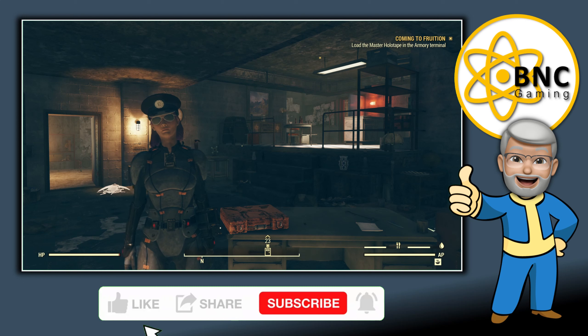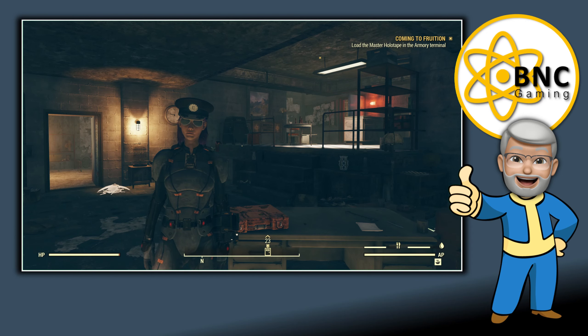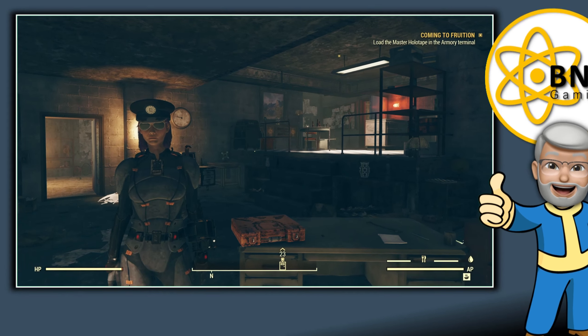Alright, we're back at Abbie's bunker. We just finished fixing the scorch detectors, and now she'll be sending us to the armory to set up a master holotape to help reset those devices. We're going to go down here to Harper's Ferry, and the closest fast travel point is here, so let's go.